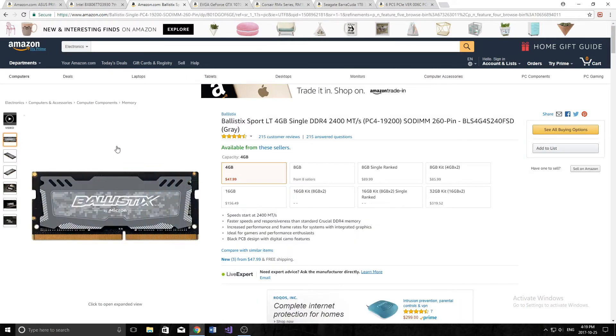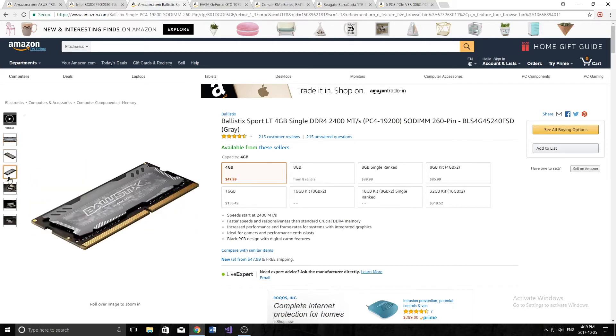The next thing is a stick of RAM. I just picked out the cheapest RAM I could find on Amazon — it's $47 for a 4GB stick. You don't need anything more than 4GB, because what's going to be doing the heavy lifting for your computer is the graphics cards. That's pretty much it for RAM.